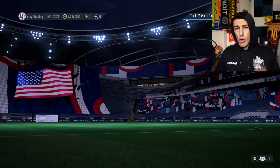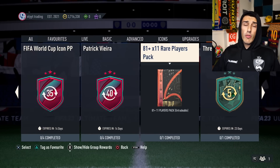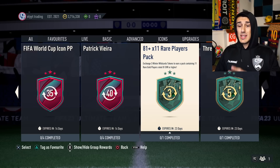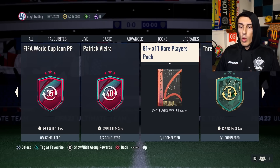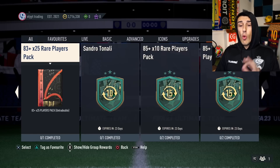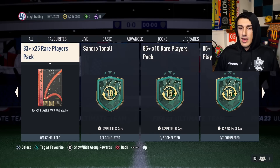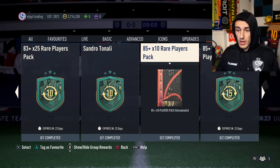I'll continue to update you when new ones drop. Once you're in the swaps tab, you have all the different reward options. I can already afford an 81-times-11 rare players pack — essentially a 100k pack but with none of the 75-to-80 rated players, so very good odds of getting something great. I'm saving all these packs for Team of the Year. The TOTY pack project has begun; we're already up to over 1.5 million coins worth of packs.